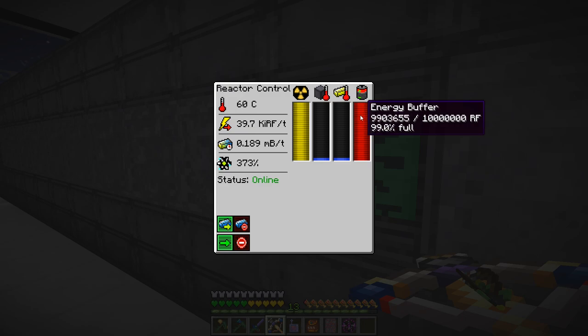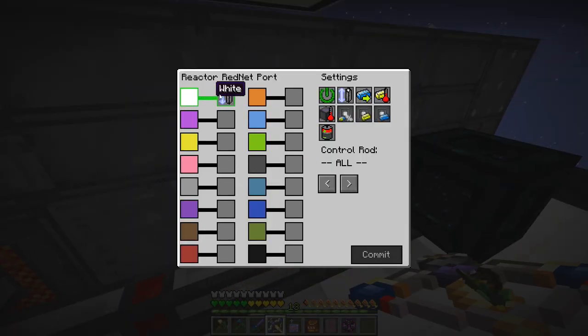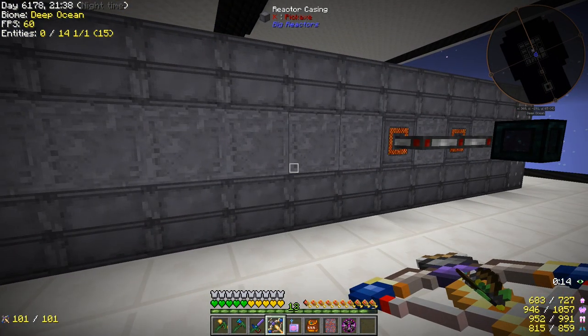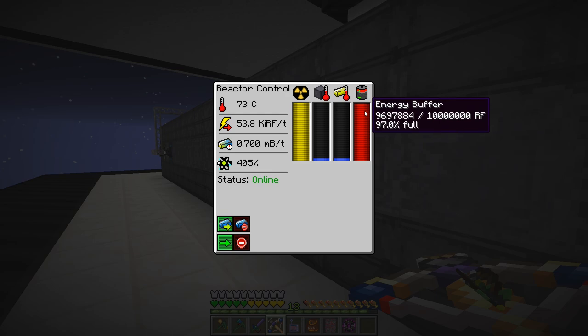You can see it says 97, 98, 99, 98, 97, 96, 95. We're outputting that percent over into the other reactor rednet port. On the white channel we're saying input change control rod insertion. So when the internal battery is at 99%, the control rod insertion gets to 99. When it's at 97, the control rod goes to 97. The further in the control rod insertion, the less power it makes; the further out, the more power it makes. As we go down lower and lower, it makes more power and keeps this internal buffer about the same all the time.